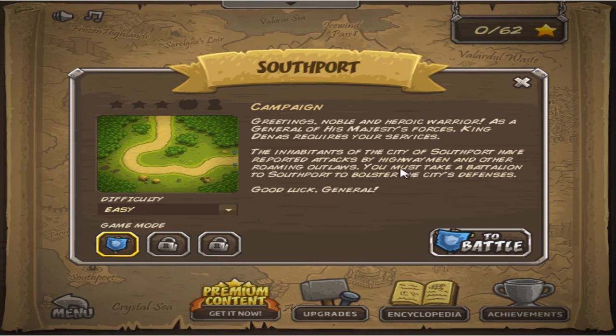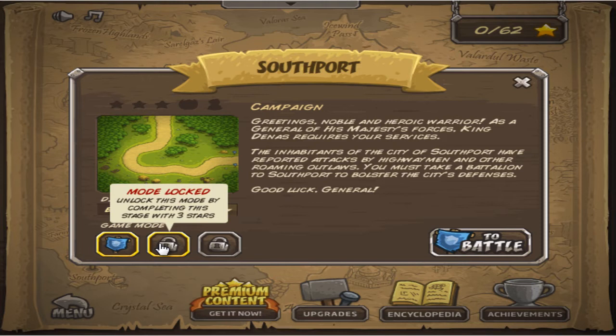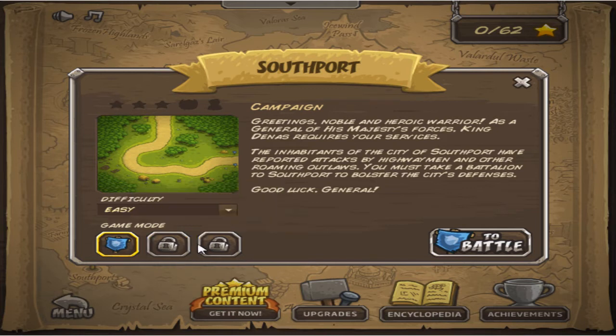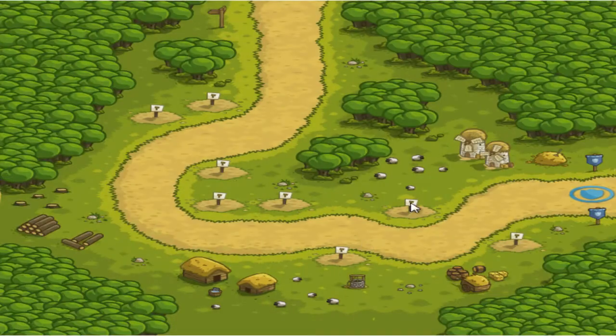Greetings, noble and heroic hero, as a general of his majesty's forces, King Dennis requires your services. Inhabitants of the city of Southport have reported attacks of highwaymen and other roaming outlaws. You must take a battalion to Southport to bolster the city's defenses. Good luck, general. Unlock this mode by completing the stage with three stars. Let's do that.